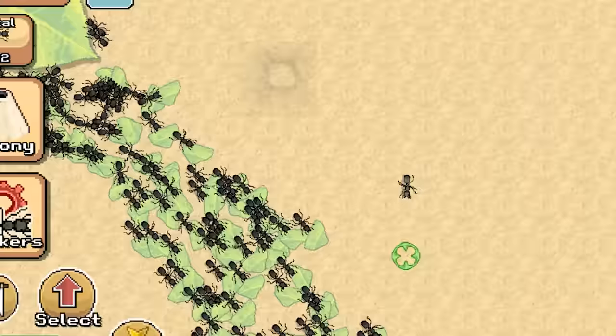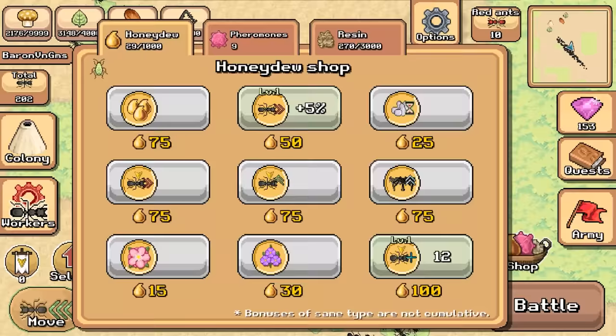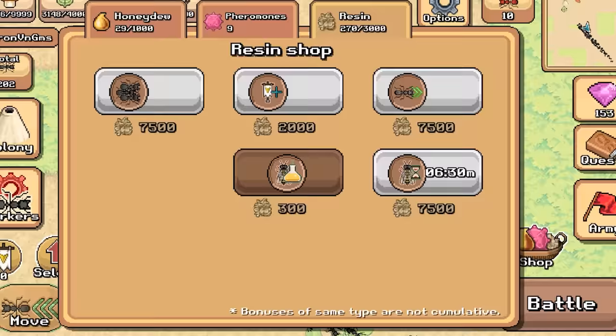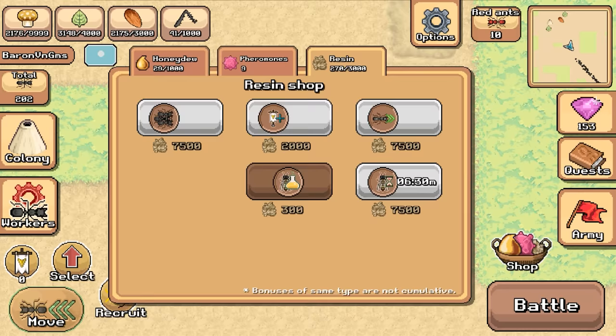Welcome back to Pocket Ants. One of the things I want to do - you see this giant army? I want to try to get some more resin, because if we're going to make another run at - I think they're actually hornets and not bees - but if we want to make another run at the hornet nest, we're going to need resin. In order to do that, we're going to have to battle the termite army.